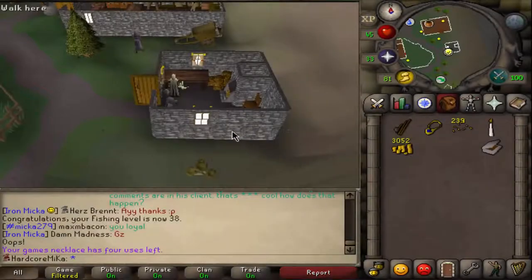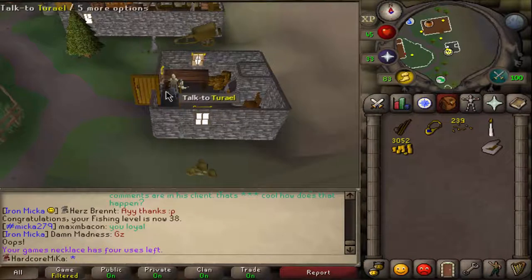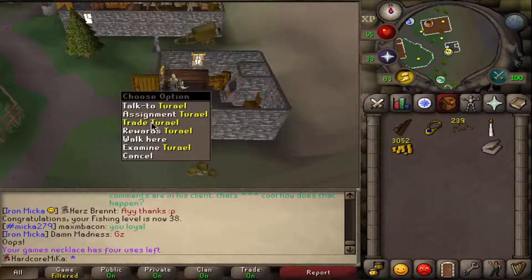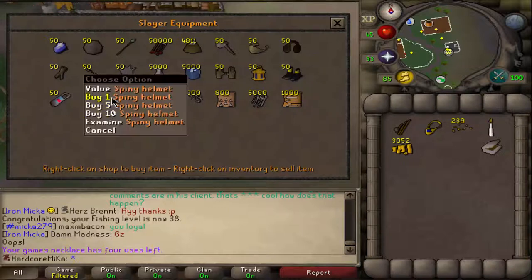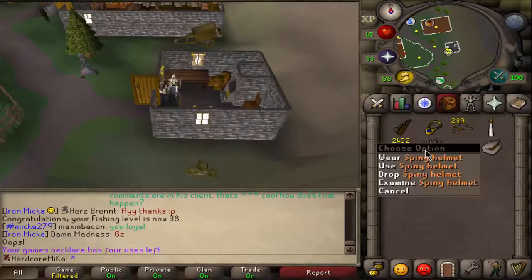Hello everyone and welcome to a video where I explain how you can catch raw cave eels and raw slimy eels. First of all, you want to talk to any slayer master in the game, trade them and buy a spiny helmet — you're going to need it.